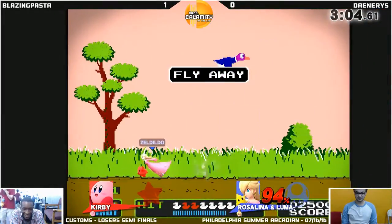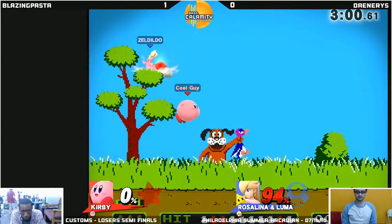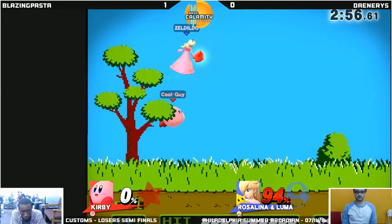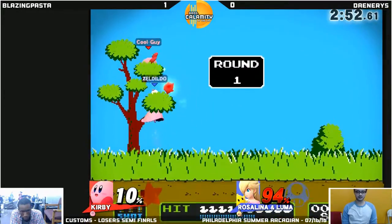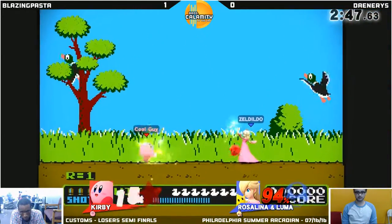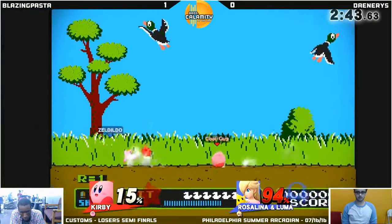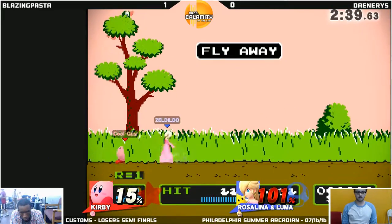Up throw, grab release up smash. There we go — it's ordinarily confirmed, but he waited a bit because Pasta air dodged to the ground. Got the confirm there. I don't think the up throw will kill now since Pasta lost all his rage. He'll need a lot more percent — I think like 100, 110 should be enough. Especially because Rosalina's so light and floaty, that combined allows her to die off the top very easily. Of course, she can also kill off the top very easily — like at 50%.